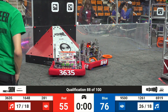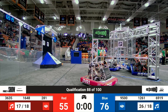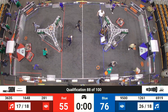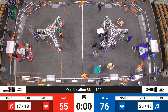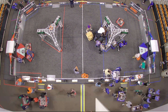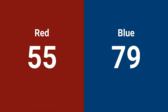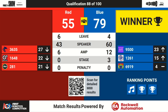So we are unofficially at Blue Alliance 76, Red 55. Blue Alliance will be picking up at least a note or two. Final scores for qualifying match 88 coming up. Qualifier 88 will go to the Blue Alliance — Blue Alliance 79, Red 55. This will let the Commodores maintain their number four ranking.